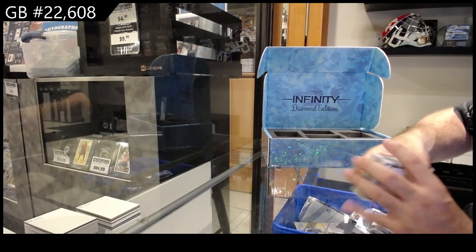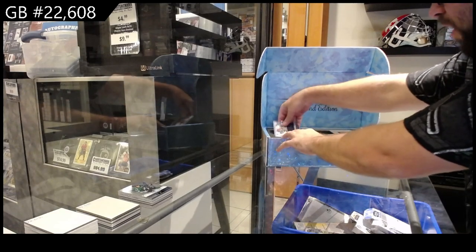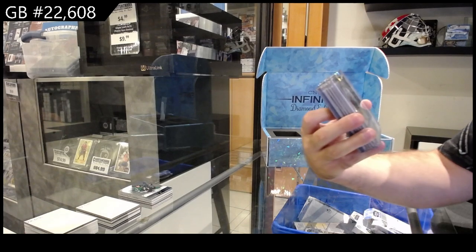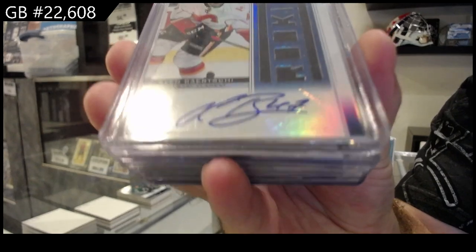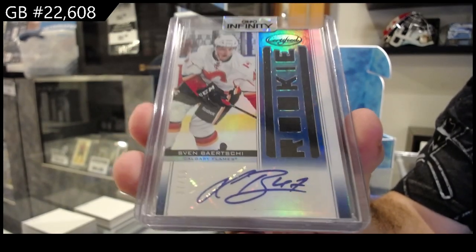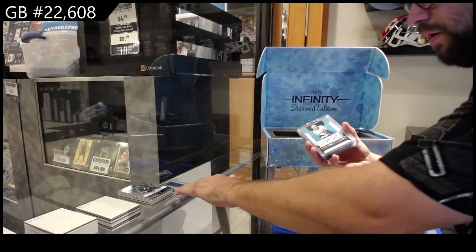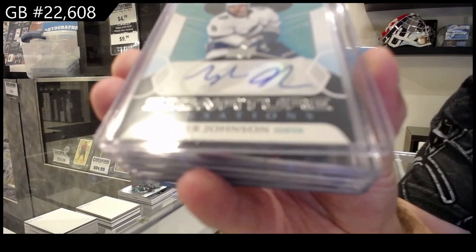We wanted to have a decent stack. Now on to the one stack of autos and mems. Number 250 totally certified rookie jersey auto for Calgary — Sven Berchi.